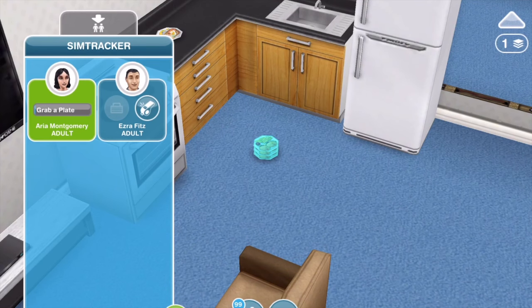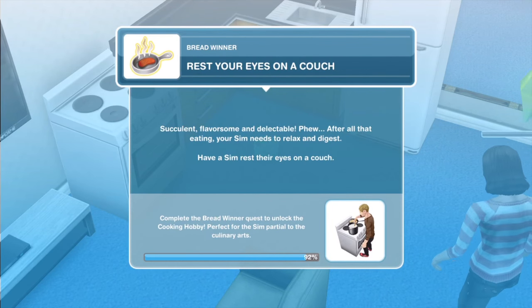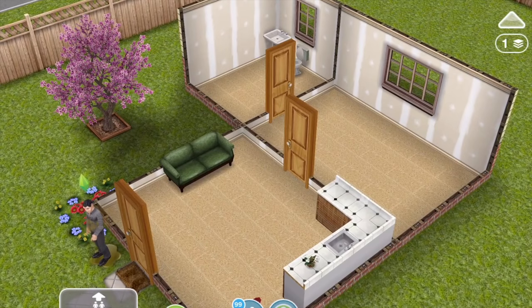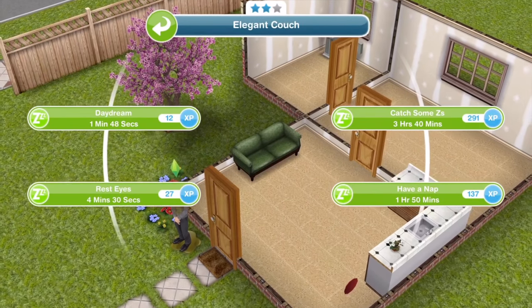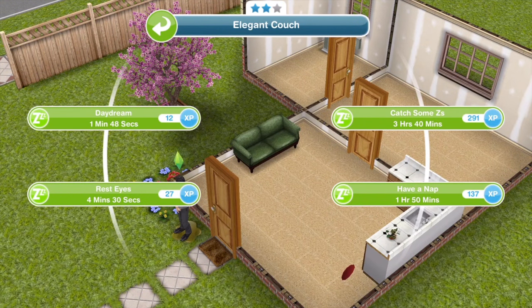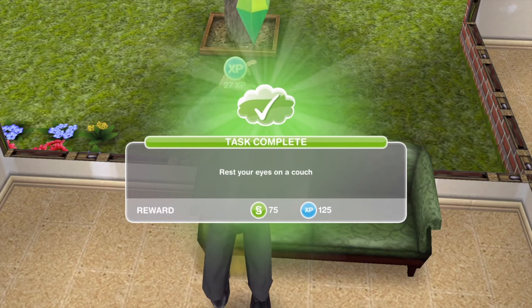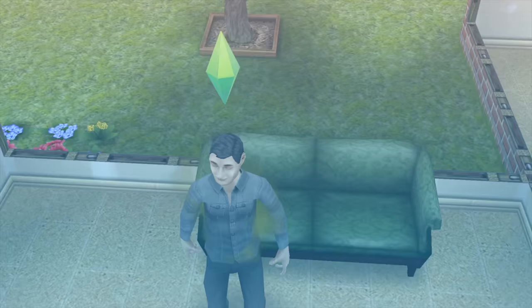The next thing we need to do is to rest your eyes on a couch. After all that eating, your Sim needs to relax and digest. Have a Sim rest their eyes on a couch. Our couch is only a two-star couch, so resting eyes takes four minutes and 30 seconds. He has finished resting his eyes on the couch.